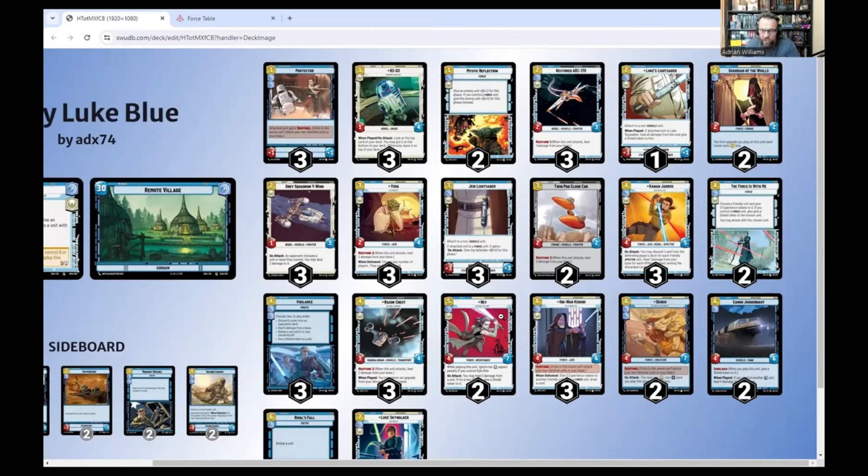The seven damage does make her sit around for a while. Three Obi-Wan Kenobis - he's kind of almost key to this set. He's a four-six with Sentinel. What I'm looking to do with him is that when defeated, he gives two experience tokens to another friendly unit. If it's a Force unit, get another card. So I'm just looking to bring him out, get him to die, and hopefully die two or three times.